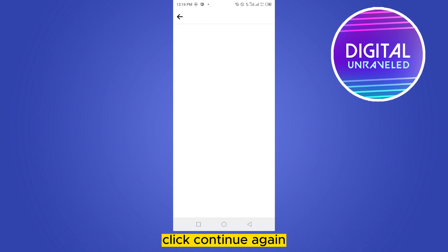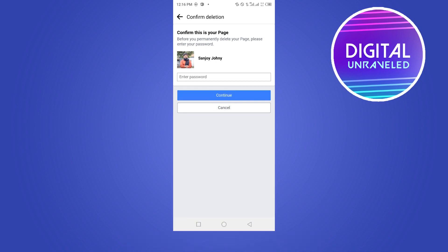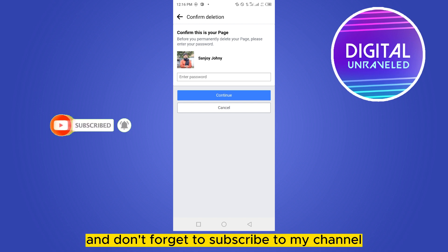Go to the bottom corner, click continue again, then put in your password and click continue. That's it — your Facebook page will be deleted. If this tutorial helped you, like this video and don't forget to subscribe to my channel.